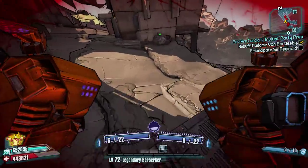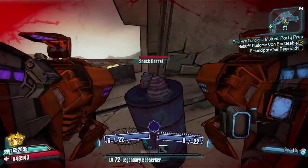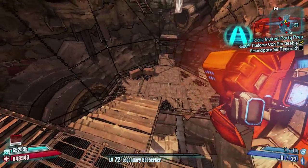Head back over and at the top of this ramp on the left there is another chest for you to pick up. Now we're just going to run right to the end of this top part of the structure and on the right hand side, climb a few more steps, go right round and there is another chest to pick up.